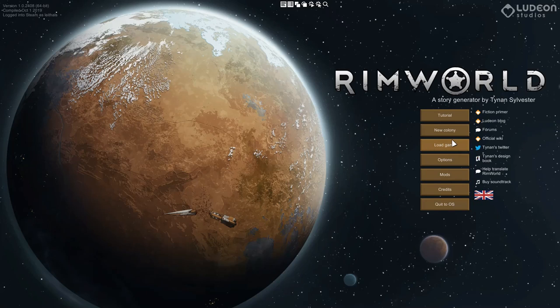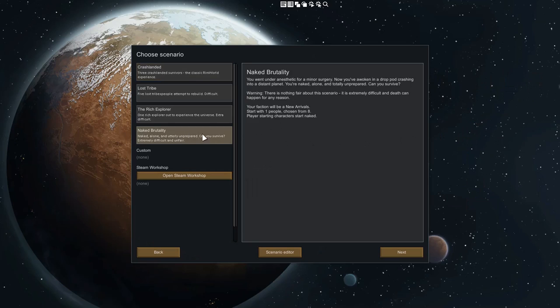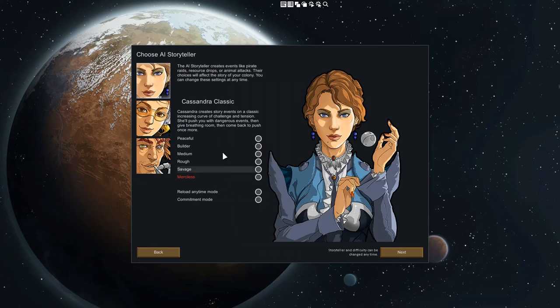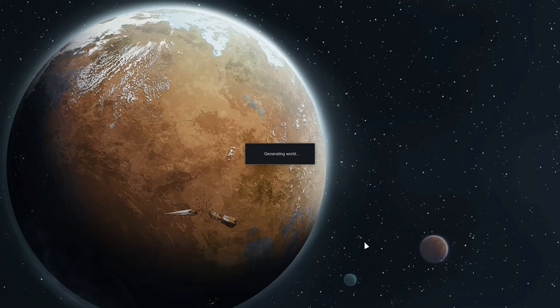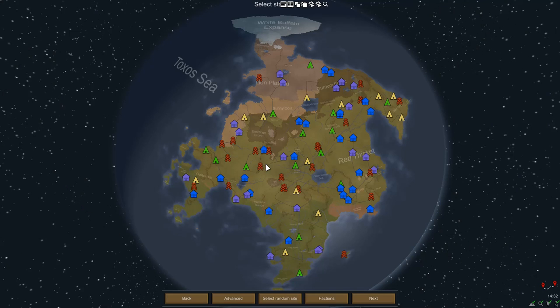Hi guys, Lethalz here. We're going to do a naked survival — a naked commitment. We're going to go to random spots, and the third spot we randomize on is where we're going to land. There are no mods on this setup; it's all just vanilla game.